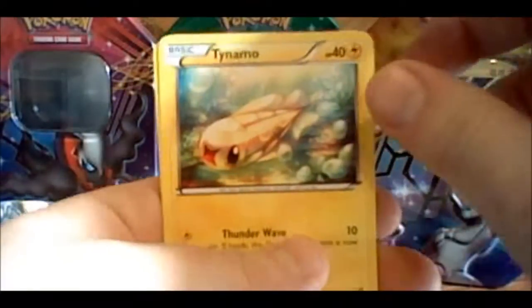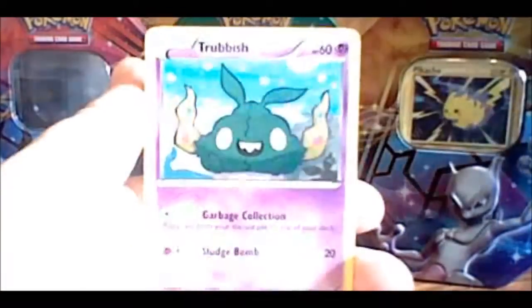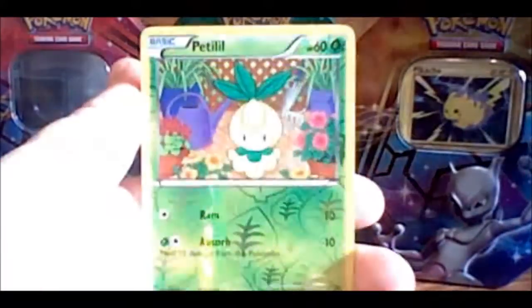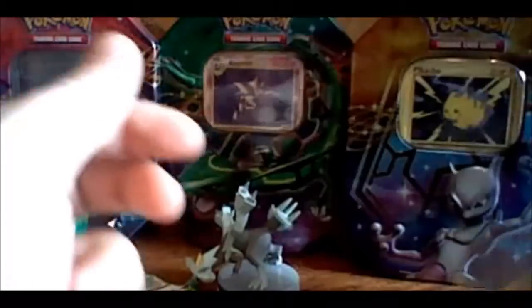We left off at Tynamo. I promise I didn't look at the cards, but I think there's a good one. Got a Dino, Trubbish, a Reverse Petilil, and a Corphish. Okay, I lied — there was not a good one.